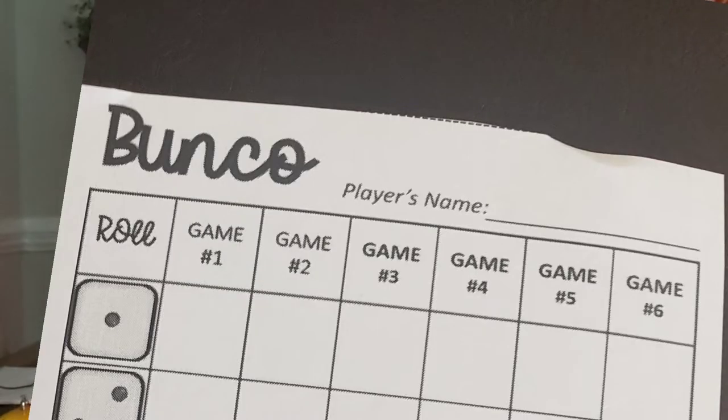We just keep going around and around until we hear the bell. Once we hear it, we add up our score and see which team won. If you're the winning team, you pick up your score card, find the die that shows the number one, and put a W for a win or an L for a loss.